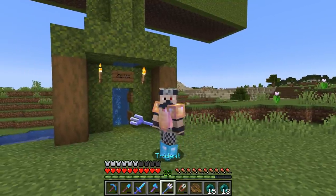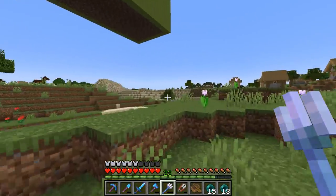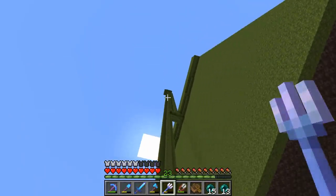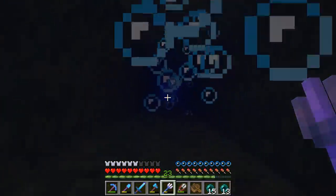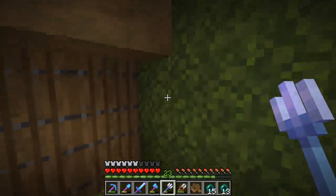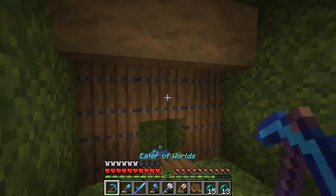I'll admit I was a little tempted — we got our trident, do we really need to finish the farm? I'd rather start a new project. But I put in the time and got it done. I added this little bit on the front and the water channels sticking out the side to funnel all the drowned guys into a single point, then installed a water elevator to take us all the way up to the top platform.